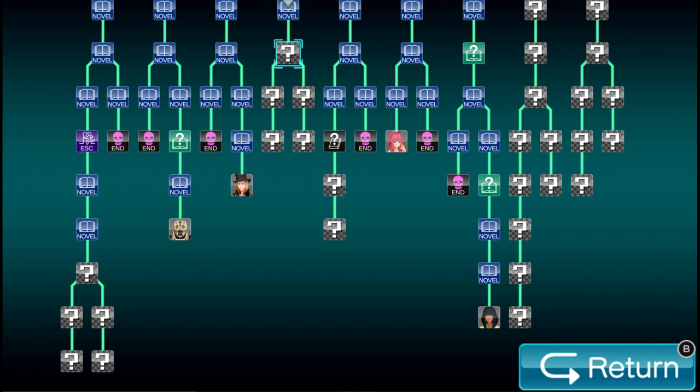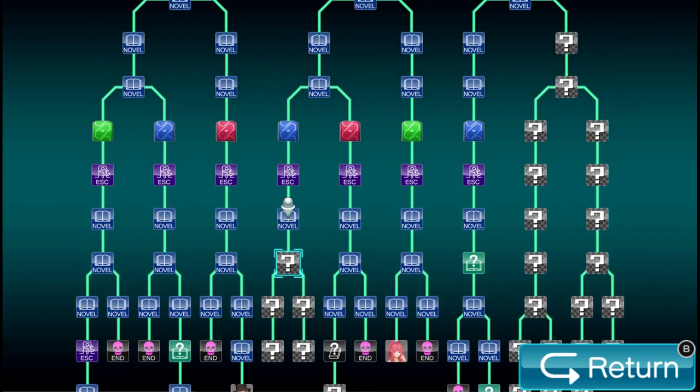I looked up the flowchart for Zero Time Dilemma and it looks identical — except it looks like somebody had an aneurysm. Like somebody just took this entire model, put their hand on it, moved it around a lot, and all the routes are just like... it looks like somebody took this except they had diagonal lines in it. Some of them are like little winding paths — they bend because of the diagonal lines so they had to wrap around. It looks like a mess.